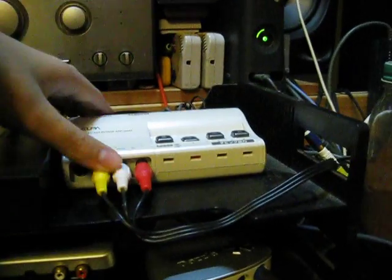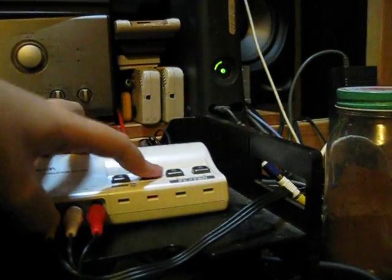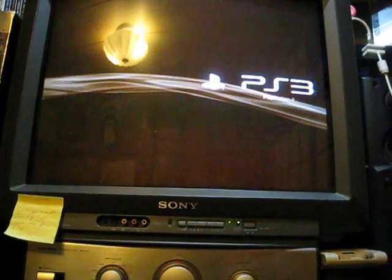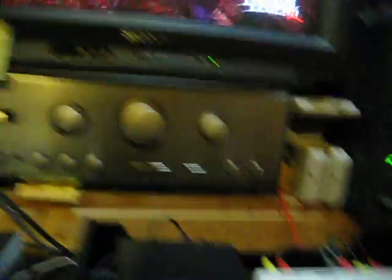And then I got this, which is kind of like a screen changer — or, what would you call it? Like, your component cables, it switches things. So if I turn on my PS3 right now and push channel 2, it should come up here. Instead of changing the component cables every time, I can just switch from each. Which is nice.